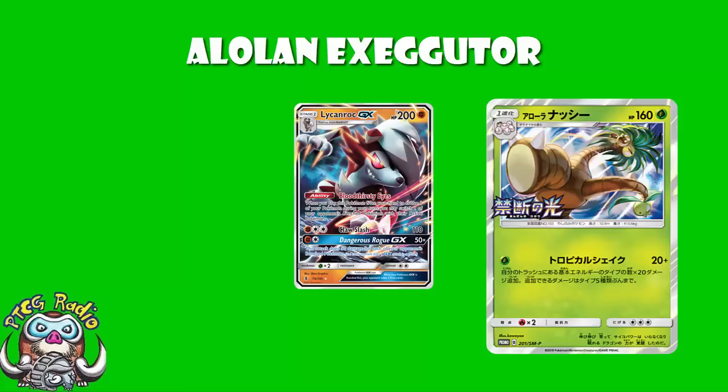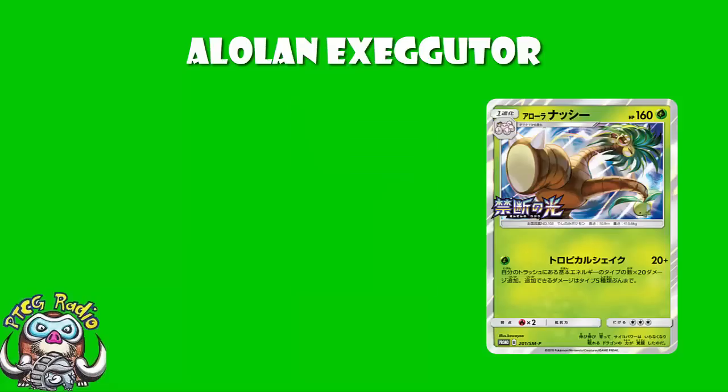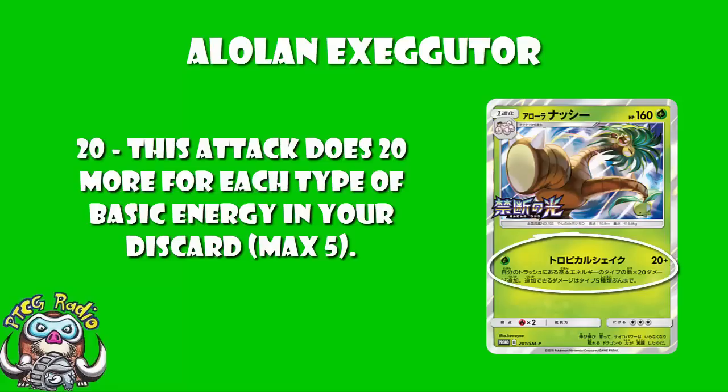Now there's only one attack here — no ability, no second attack, just a single one attack. And it's a pretty gosh darn good one. One Grass Energy, 20 damage plus 20 more for each type of basic energy in your discard pile, up to a maximum of 5. So if you've got 5 different basic energy in your discard pile, you're going to be hitting for 120 damage on a single energy.